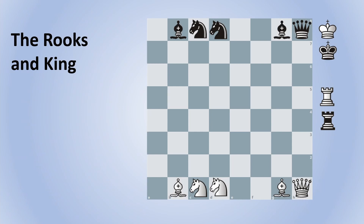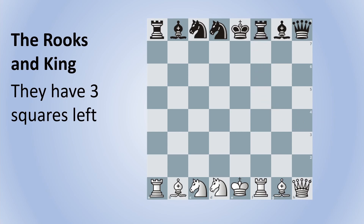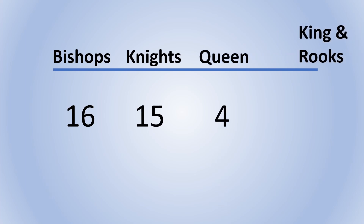Finally, the rooks and the king, which I grouped together since they actually act as a single unit. Since they have three remaining squares, and since the king must go between the rooks in order to ensure castling on both sides of the board, there's only one position left that they can occupy. Now we're ready to use the multiplication principle for all the pieces. The bishops have 16 starting positions, the knights have 15, the queen has four, and the king and rooks have one.